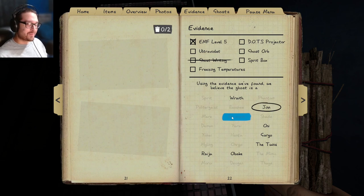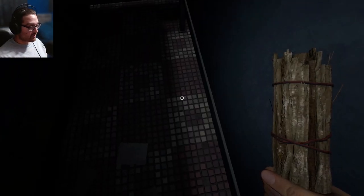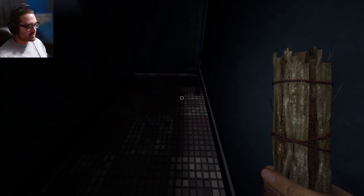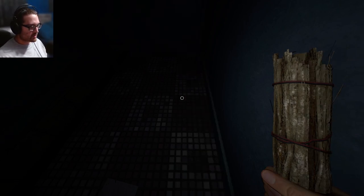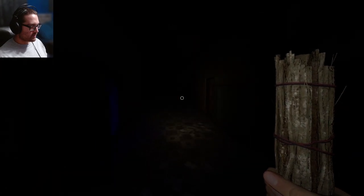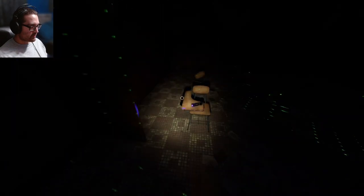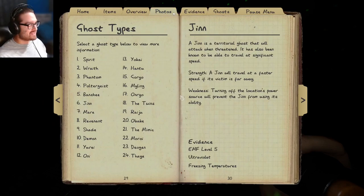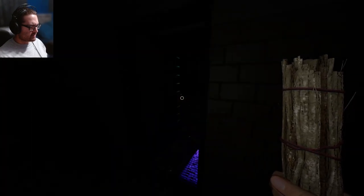It turned on the breaker — Jinns turn on the breaker more often. I bet this is a Jinn! What evidence for a Jinn? UV and freezing. Let me see if it's freezing and then try and get UV. I bet this is a Jinn — maybe I was so close to it that it seemed faster. Is the Jinn a line-of-sight thing or just how close you are? I think it's just how close you are to the Jinn. Oh my god, there's my candle in here from earlier. I didn't even bring in the thermometer — I'm so bad at this game.